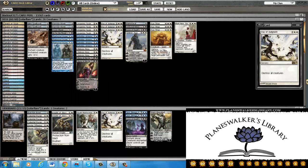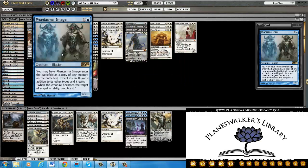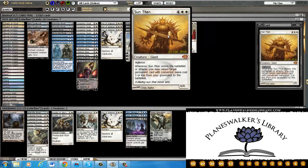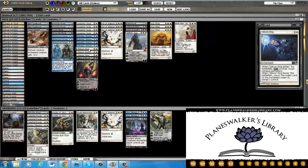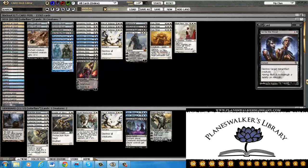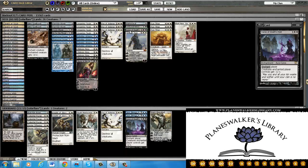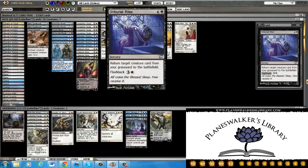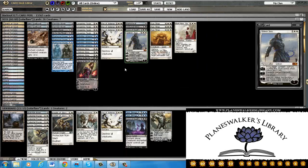A very good and resilient combo in the deck is Sun Titan getting back a Phantasmal Image, copying a Sun Titan, getting back a Liliana, or an Oblivion Ring that might have died, or a Ratchet Bomb against Tokens. The deck really does have a lot of game. It also has Unburial Rites to kind of get this guy back. There are a lot of things and interactions that can happen.